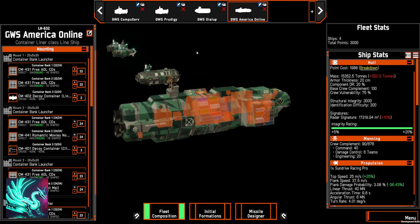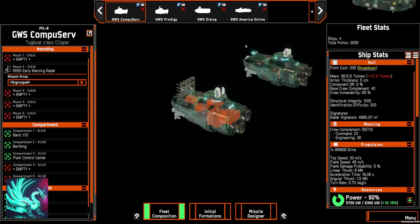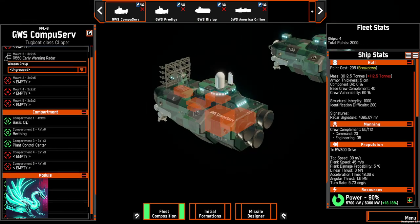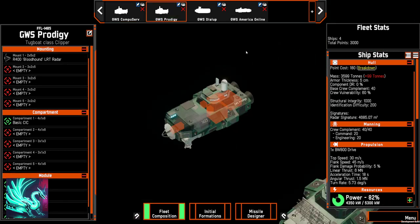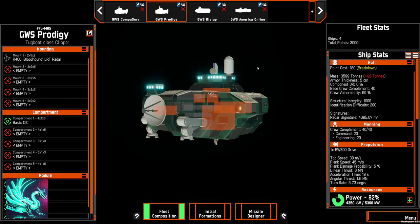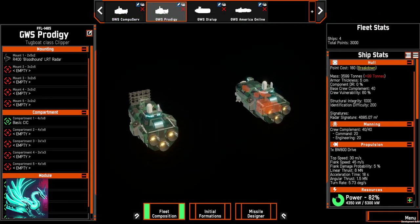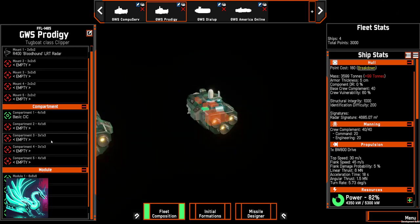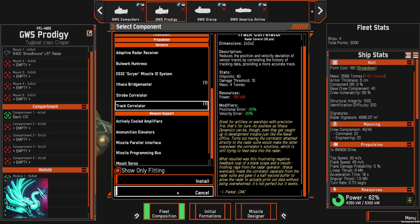So I did a little cost analysis, and I figured out the best way to run the radar systems was to have tugboats run each individual system on its own. I've got a tugboat called the CompuServe, which has an early warning radar on the front — that's its whole job. It runs off a boosted reactor. Then I've got another tugboat called the Prodigy, which has the Bloodhound long-range tracking radar, giving a more precise fix at 14 kilometers, with a track correlator for a minus 20% position and velocity error.